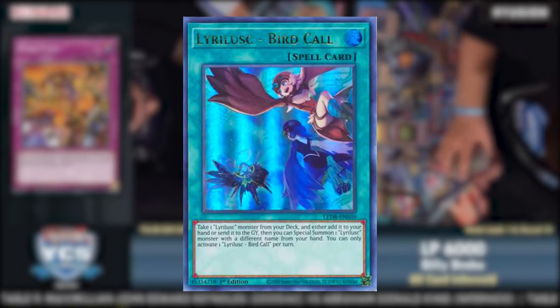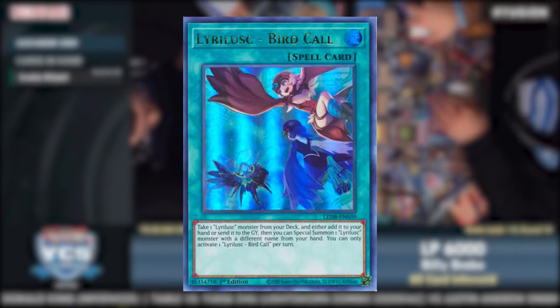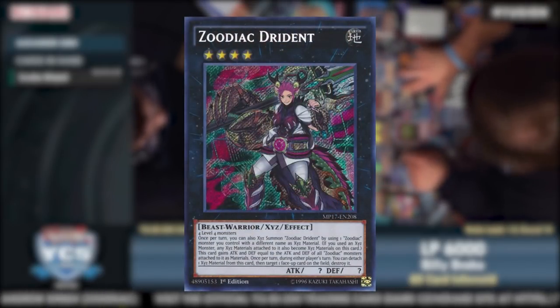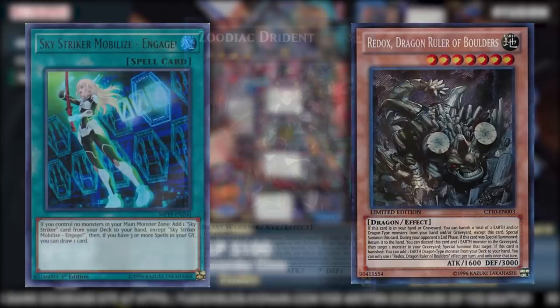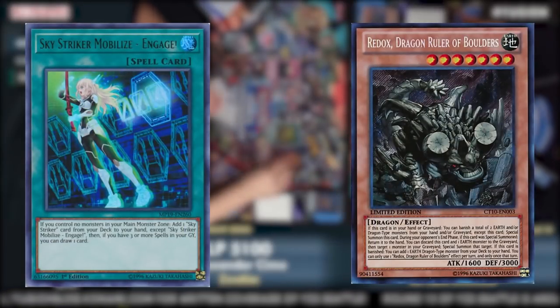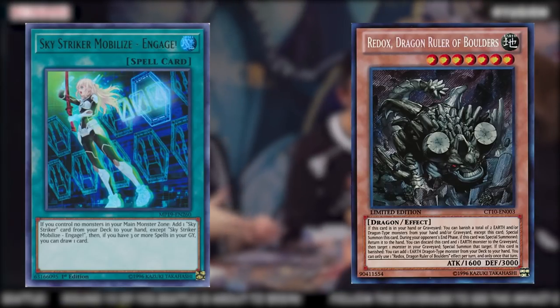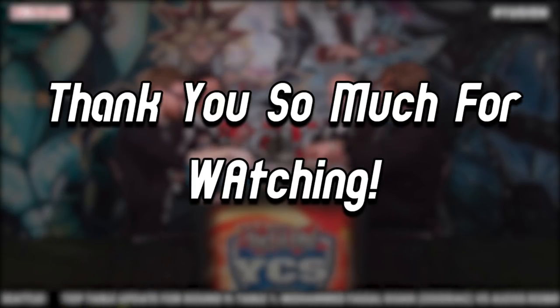Zoo was beaten out by Tri-Brigade Pure for best control deck of the format. With the release of Lyrilusc support just weeks later, Tri-Zoo completely fell out of favor in comparison to Bird Up and Pure Tri, and Zoo unfortunately hasn't been able to replicate its performance since. So how good was Zoodiac actually? It was and remains the best deck in all of Yu-Gi-Oh! history. Although other decks have come close — such as Sky Striker and the Dragon Rulers — no deck has been able to replicate the absolute dominance Zoodiac has had and been able to perform year after year whenever Konami gives it an inch, even if it is just a singular Drident. It just goes to show that no matter how much things change, Zoodiac will always reign supreme.